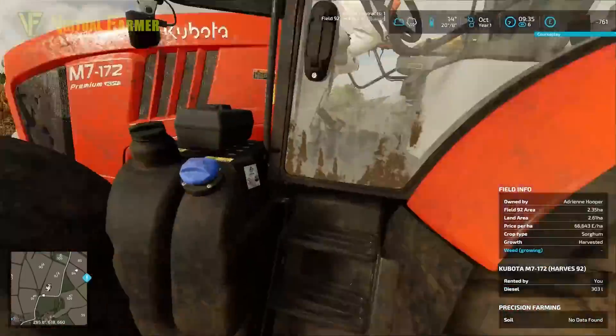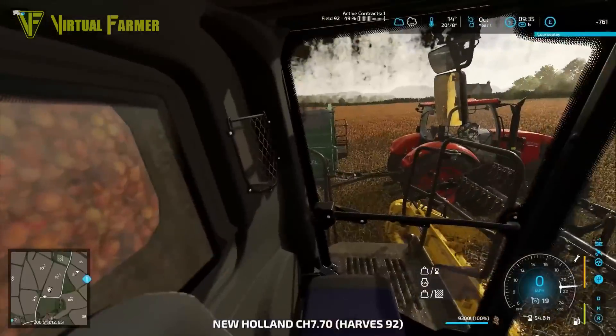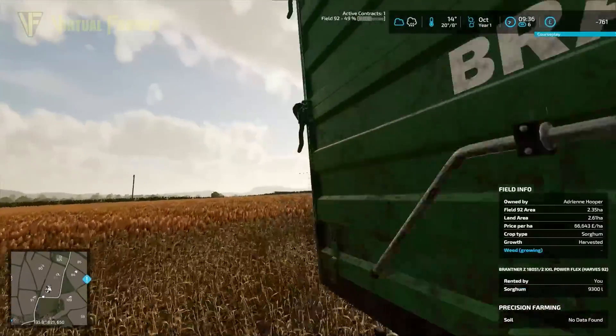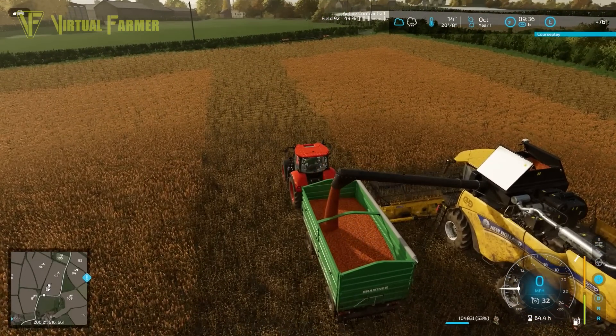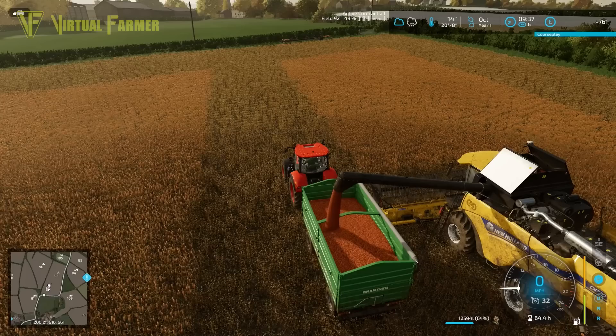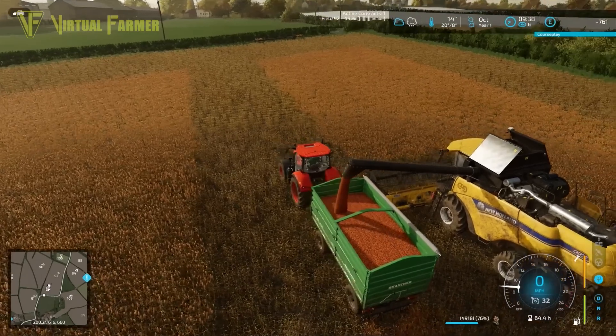We're back underneath the auger to empty this out. Two full combines worth on here — I think that will almost fill our trailer, taking us up to just under 20,000 litres which gets us a third of what we need to deliver.